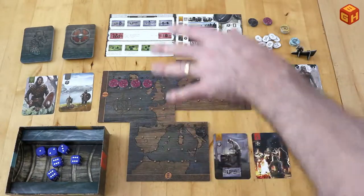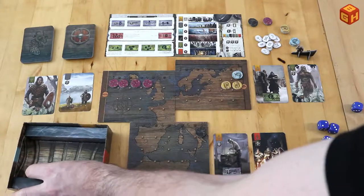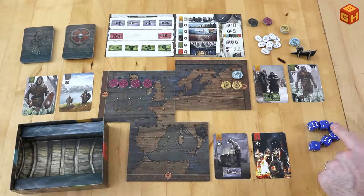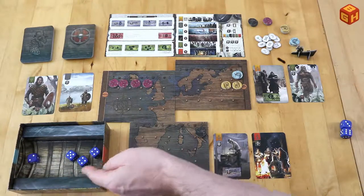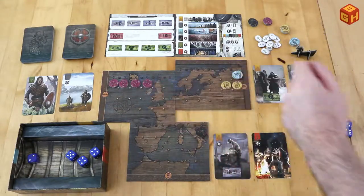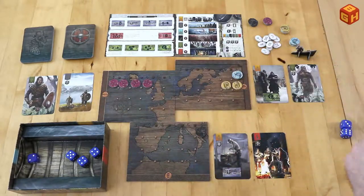There are different icons on each board, meaning you score differently on each. On the first board you score by adding up all the points of your tokens. On the second board, the longest row of consecutive tokens wins. On the third board, the biggest stack of tokens wins. For example, a player with a one, two, three, and four could spend four Viking tokens on those positions to form a row of four — already a strong play on the consecutive board.